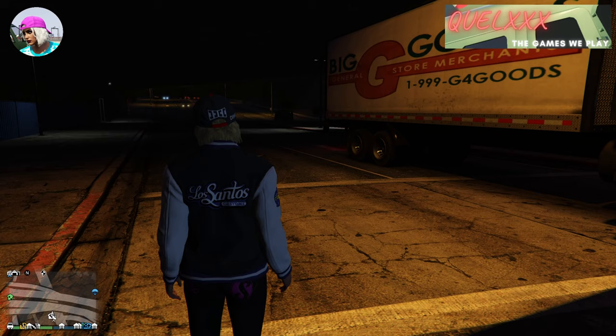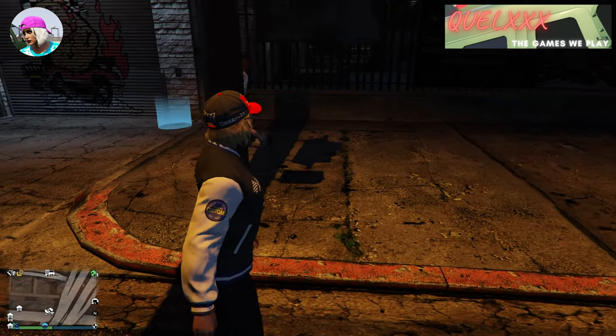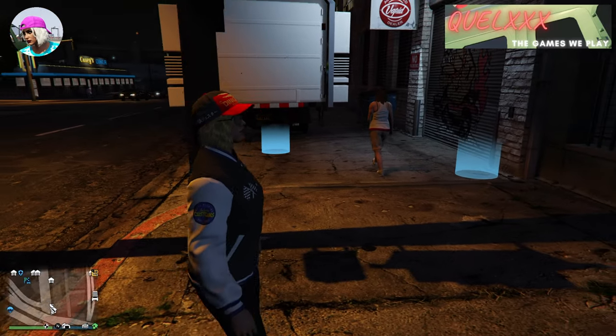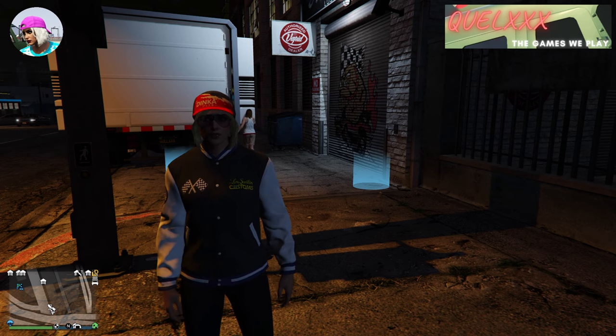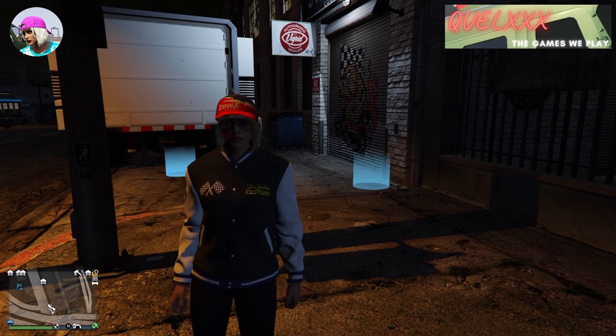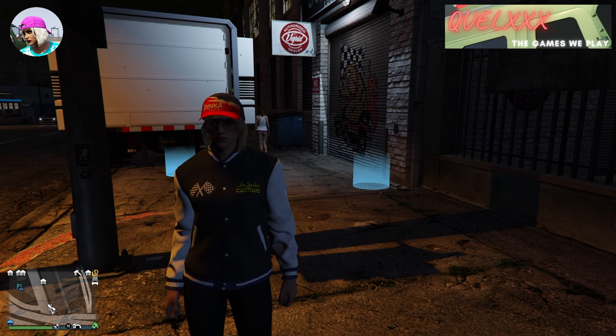If you want to glitch on F1 wheels, you will need an F1 car. If you want to glitch on Benny's wheels, then you will use a Benny's vehicle. Now those are your donor cars. For the car that you want to glitch your wheels on, it should be saved in the MOC, and of course it must be insured.